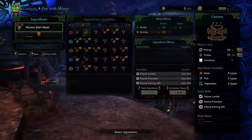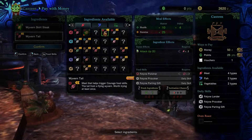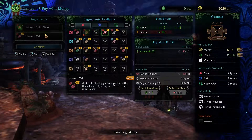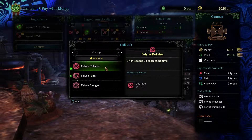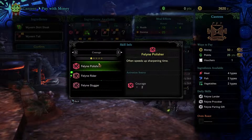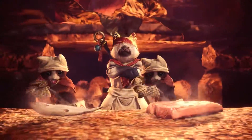This one's fresh. The game says if it's fresh, there's a high chance you're going to get skills from that fresh ingredient. We have the chance of getting Feline Polisher — let me check what it does. Feline Polisher with two Asteroid Attack Jerky: often speeds up sharpening time. Always nice. Obviously down the line you can get more convenient skills, more useful, more offensive and defensive-based skills.